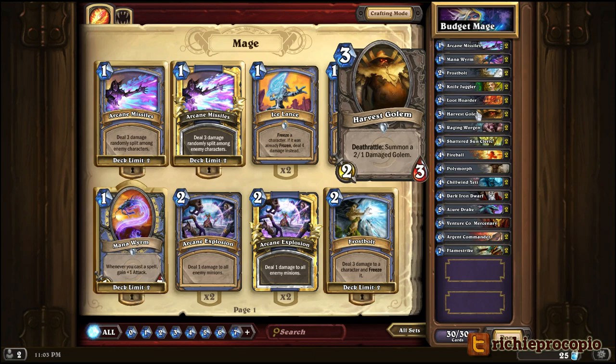The Harvest Golem is an excellent card with a subtle power to him. He's a 2-3 creature, and when he dies he brings out a 2-1 creature, meaning it's much more likely that on your next turn you're still going to have a creature alive on the board. That's important because we have other cards that buff creatures already in play — using Shattered Sun Cleric or Dark Iron Dwarf on the deathrattle token lets you kill things far more powerful for just 3 mana on one card.